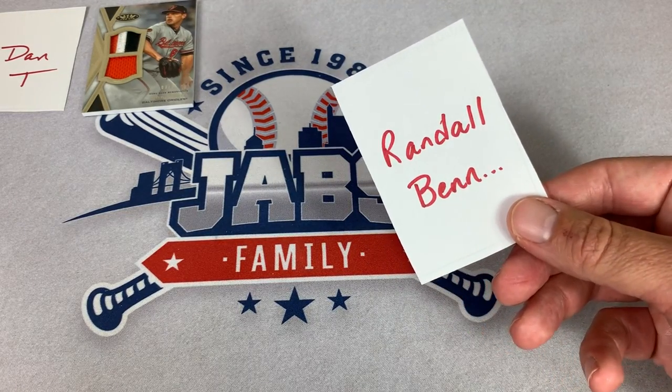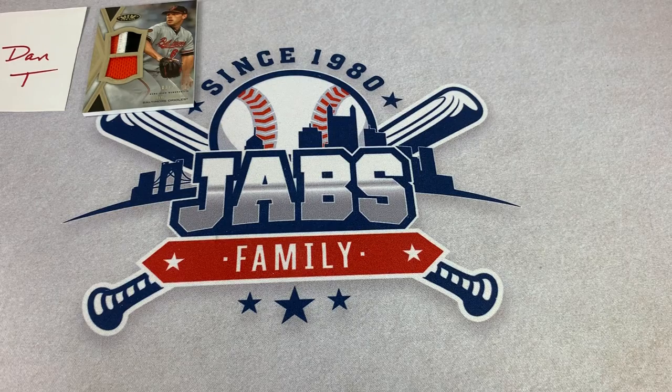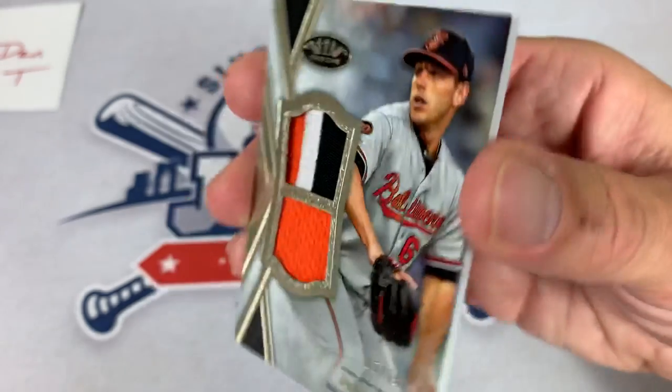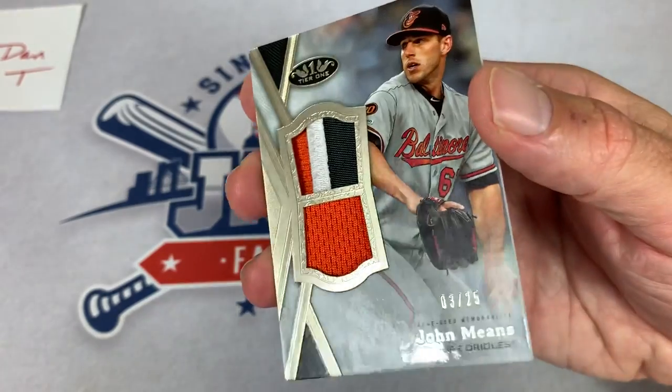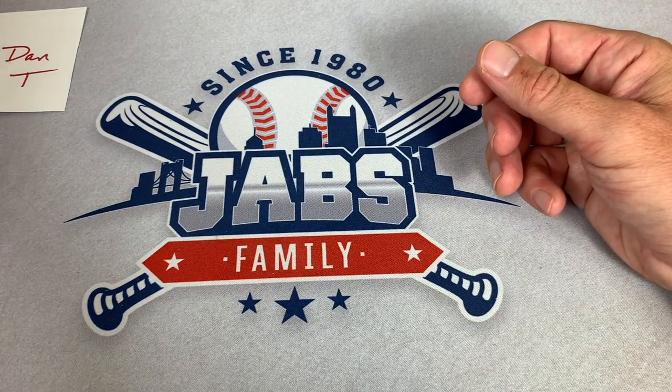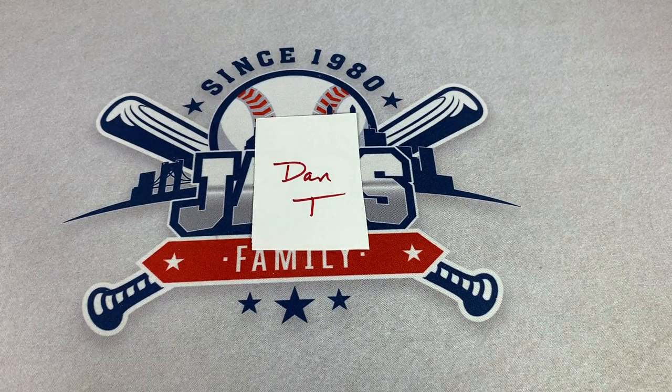Mark, sorry about that — thank you for participating. And Randall, apologies to you — you will get a refund since there was no 12th spot due to that redemption card. We laid those ground rules at the beginning of the video and on the Patreon page, so you get all of your money back, Randall. Dan, you are the winner today thanks to this John Means relic, 3 of 25 — and it delivers you the Cal Ripken Jr. and all the other autos. Congratulations, Dan! Thank you everybody for watching — please hit subscribe, like the video, and check out my Patreon page for upcoming breaks this week. I hope you're having a great weekend and I'll see you all tomorrow. Congratulations, Dan!